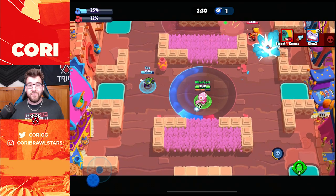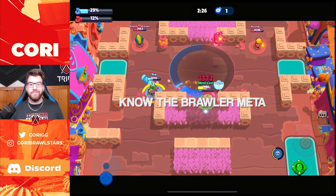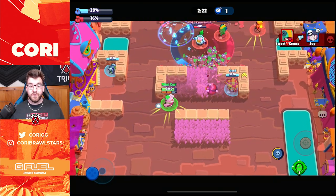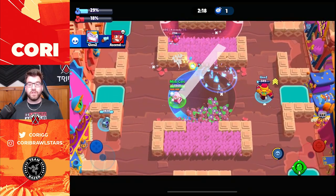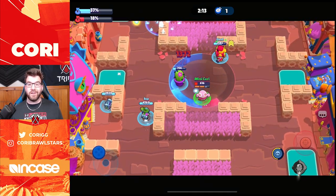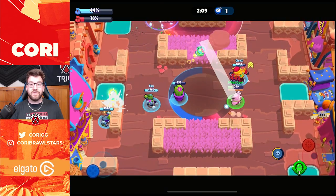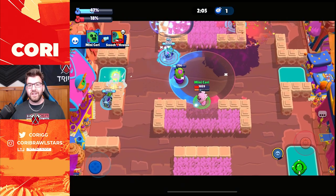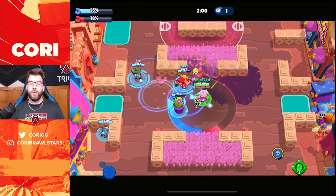The second thing is to try to have a pretty good understanding of the general meta. This is not always easy, but if you put in the time you can do it. Since you're watching this video, you probably have a decent idea of what's good in the general meta. Make sure to watch other pros as well because they do great content around which brawlers are really strong right now. It's super important when drafting to pick the best brawlers in the best scenarios. The third thing is to understand that the meta changes per map — that's super important.